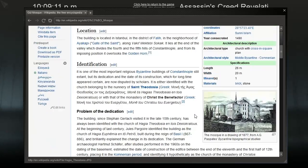So the location - the building is located in Istanbul in the district of Fatih, in the neighborhood of Ayakapi, Gate of the Saint. It lies at the end of the valley which divides the 4th and 5th hills of Constantinople and from its imposing position it overlooks the Golden Horn. It is one of the most important religious Byzantine buildings of Constantinople still extant, but its dedication and the date of its construction, which for a long time appeared certain, are now disputed by scholars. It is either identified with the church belonging to the nunnery of St. Theodosia or with that of the Monastery of Christ the Benefactor.